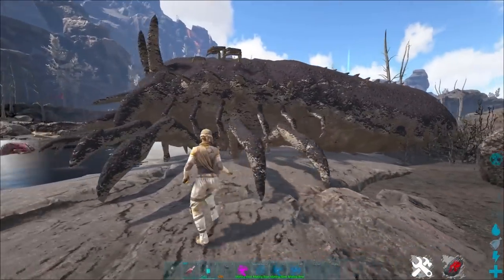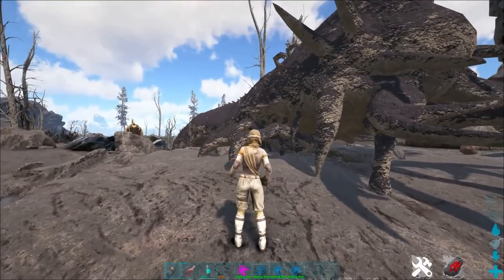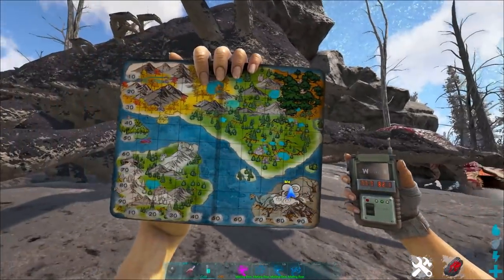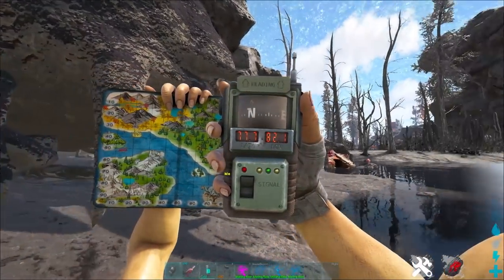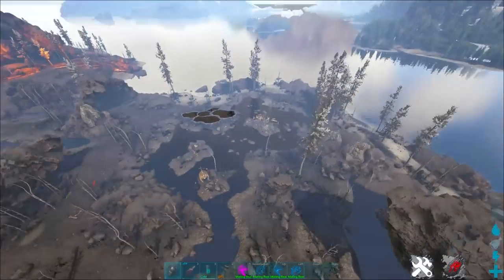These bad boys are like the crispified versions of Death Worms. They're pretty cool actually and you can find them on Lava Island, or whatever you want to call it. You can see there's the island that I'm on right there — the coordinates are 77.7, 82.1 — and I'll shoot up in the air so you can see what I'm talking about.